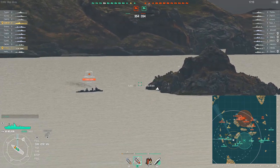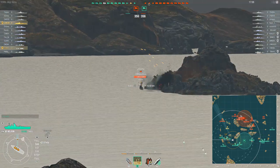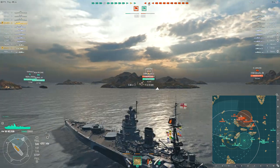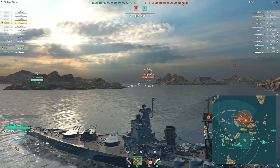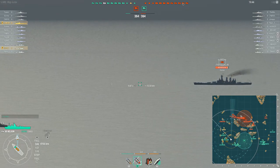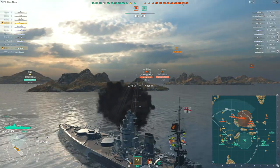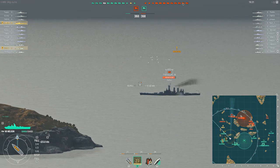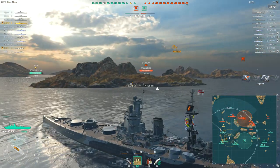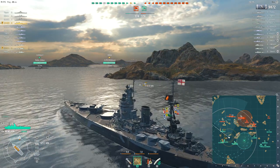Nelson looks very different with that all-forward gun configuration, which we do have in the game already. A couple of real-life battleships used it, primarily the French, and it was also considered for Yamato designs - one of those preliminary designs is in game as the tier 9 Japanese Izumo, which was heavily influenced by the Nelson designs. They were built under the limitations of the Washington Naval Treaty; other nations already had 16-inch gunned battleships and the Royal Navy wanted some as well, leading to this highly unusual design.